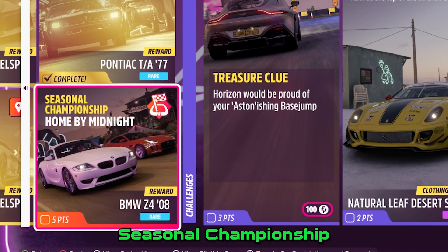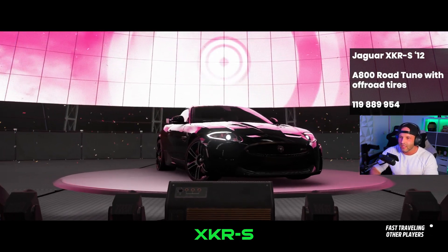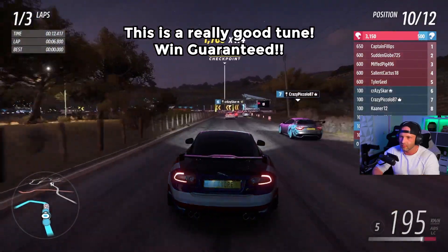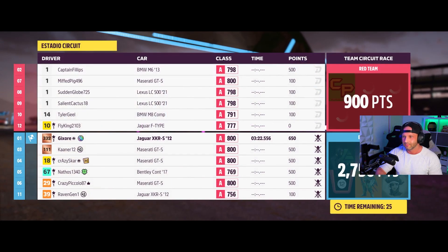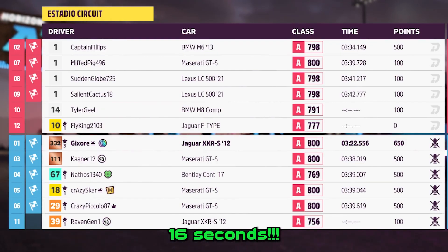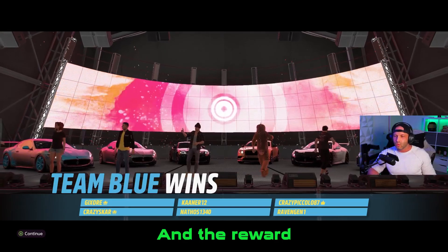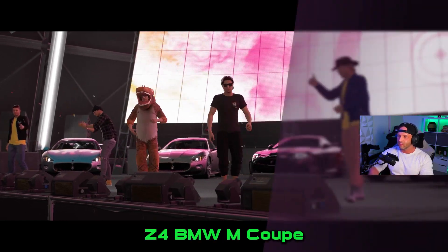Let's do the last seasonal championship, Home by Midnight. The car you can use is a GT Car A800. I gotta take this one — it's a Jaguar XKR. That is pretty decent. Team blue wins again, and the reward we're getting is a 2008 BMW Z4 M Coupe.